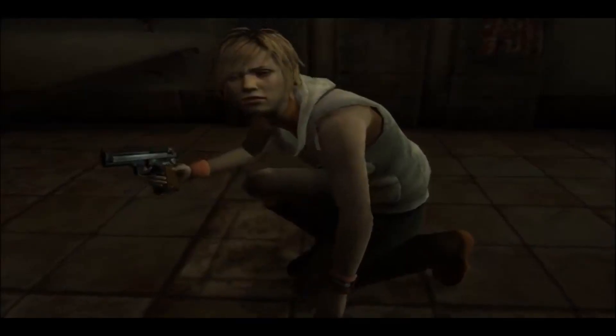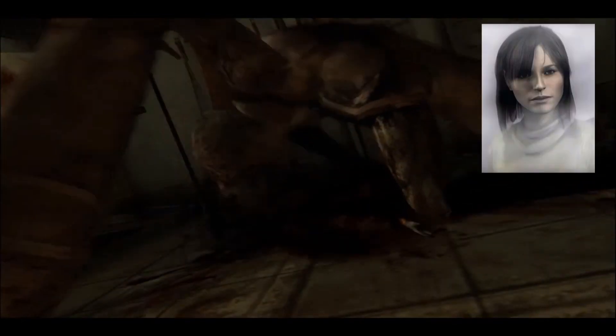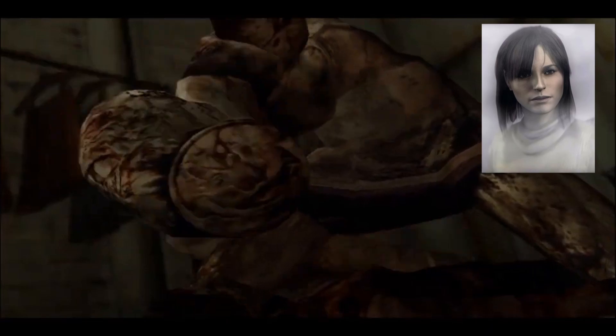The woman that Heather sees being eaten by the Closer is actually Angela from Silent Hill 2. They reuse her model.